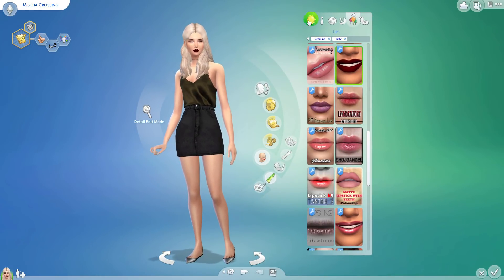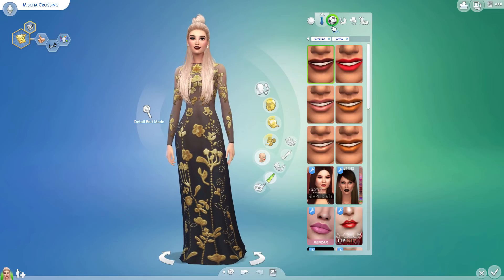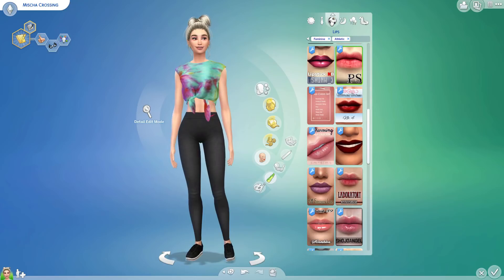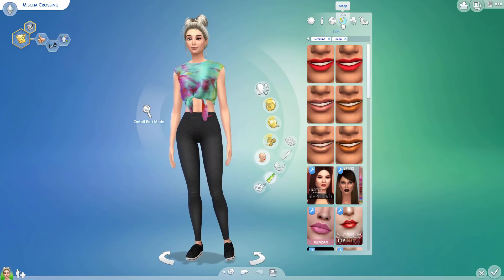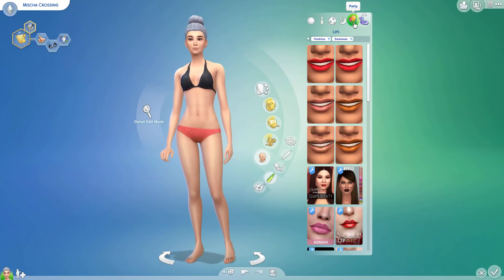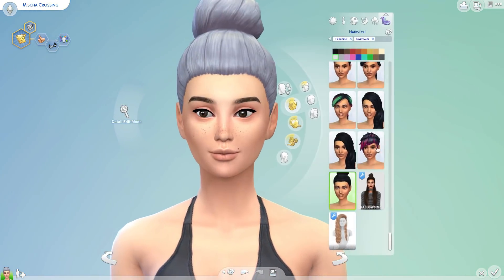I'm trying to keep it all pretty realistic to what I would actually wear. With other Sims I create down the line I'll get more creative and out of my comfort zone, but I'm just trying to get a feel for the game. Give myself stuff that I would actually wear. Okay, let's do the swimwear look — this probably won't take too terribly long. Hopefully not.